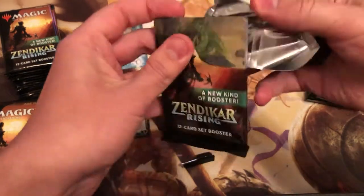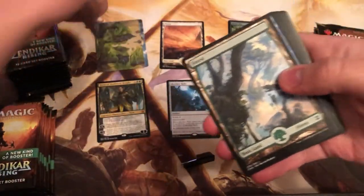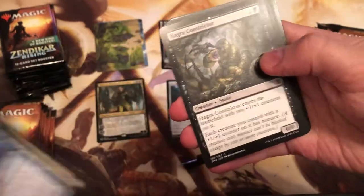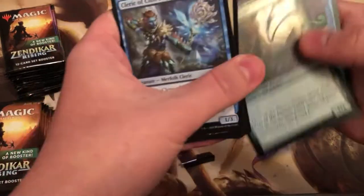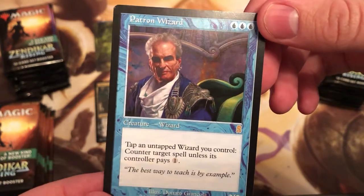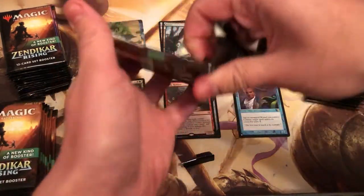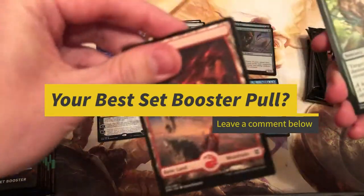We're going into pack two. I think it's 30 packs per set booster box. Are we going to get one of those art cards with the golden signature - the golden ticket? Let's flick through all these commons and get to that rare, which is a relic robber - not too bad but nothing fantastic. And we've got our first list card. I think it's meant to be one in every four packs. We've got the Patron Wizard - very nice. Let me know in the comments below what your best pull from a set booster box has been. Mine has been Nissa.